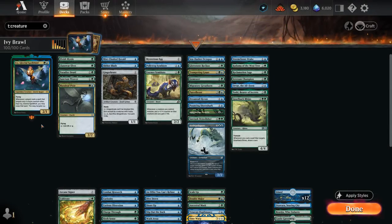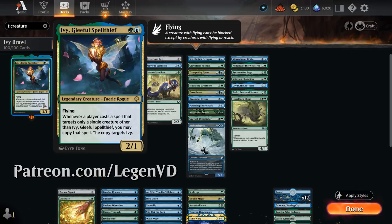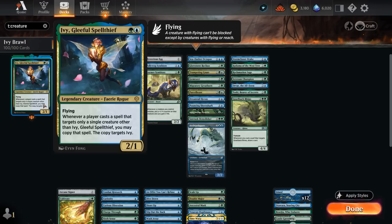Hello and welcome to another Historic Brawl Games video. Today we're taking a look at a blue-green Ivy Gleeful Spellthief deck as voted on by my supporters on Patreon — a 2-mana 2/1 Fairy Rogue with flying. Whenever a player casts a spell that targets only a single creature other than Ivy, we may copy that spell and the copy targets Ivy. So the idea is to play Ivy alongside another cheap creature, target our other creature, and then double dip with Ivy's ability.